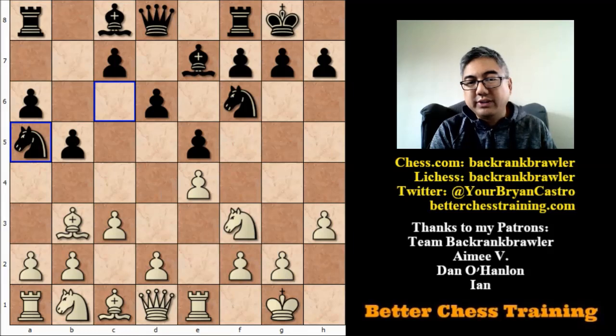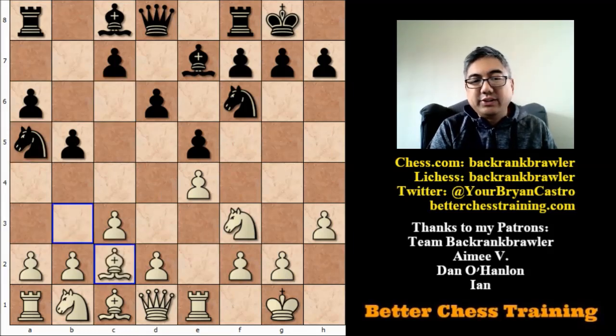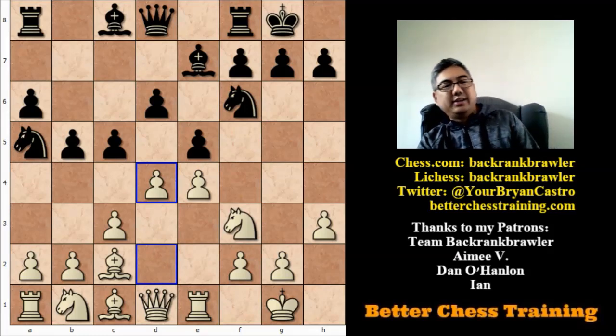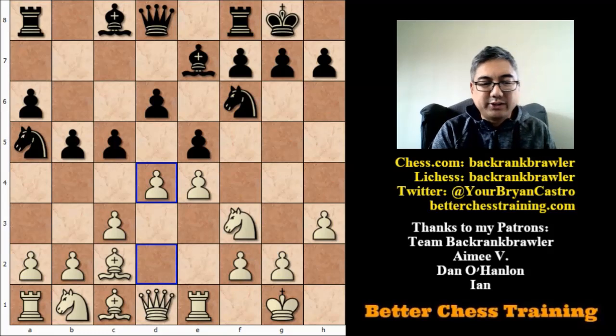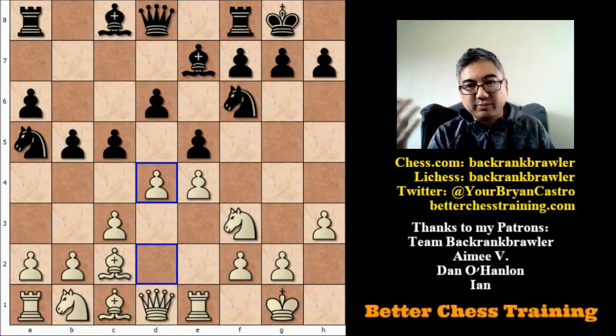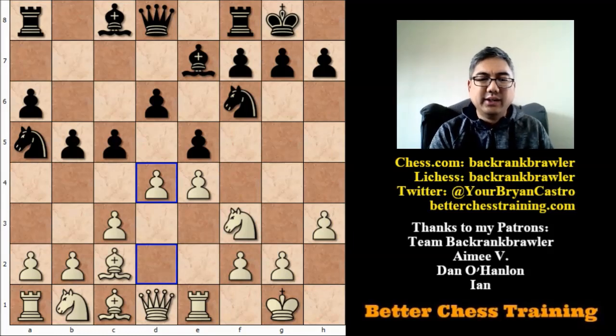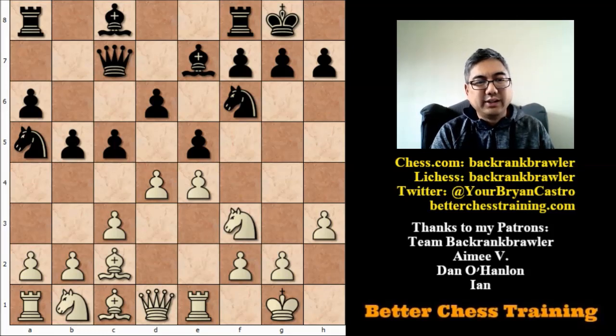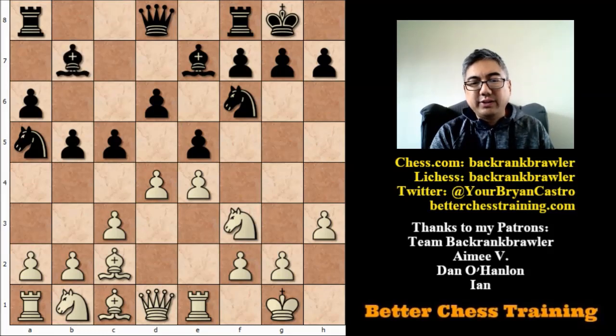After bishop c2, c5, and d4 — again, all very theoretical, thousands of grandmaster games in this specific move order both back then and today. Here a lot of moves are possible. Queen c7 is probably one of the more popular ones, adding some protection to the e5 pawn. But in this game, the other player chooses bishop b7.